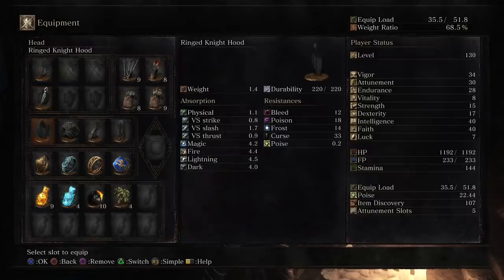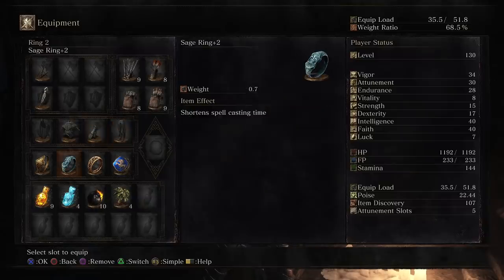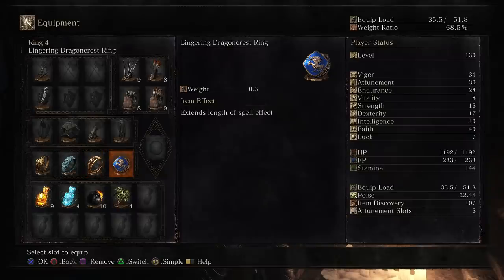The rest of the build: obviously the Onyx Blade, Ring Knight Hood, Vilem's Armor, Gauntlets, and Leggings. We have Favor, Sage Ring to boost casting time, Sun Princess Ring for a little more HP regeneration, and Lingering Dragon Crest Ring to boost the length of our spell effects. Power Within will last longer, and Bountiful Light will last longer, but the HP regen per second is the same — so instead of getting 7 per second, you'll get 4 or 5 per second.